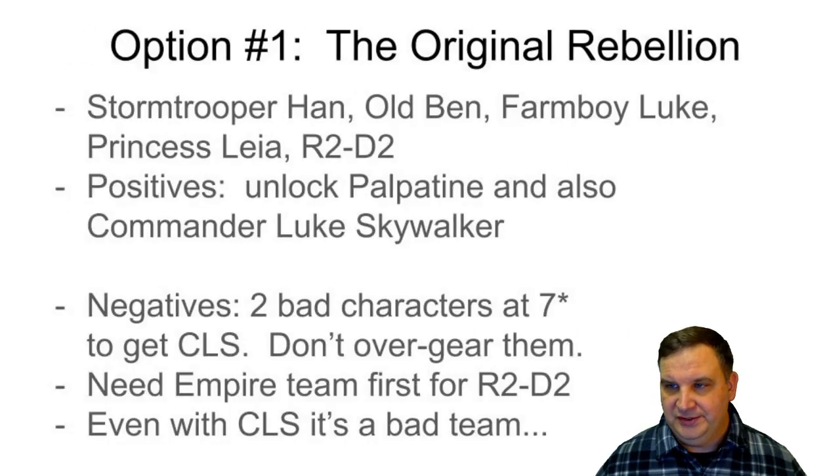The first option is the Original Rebellion: Stormtrooper Han, Old Ben, Farm Boy Luke, Princess Leia, and R2-D2. Those are the characters needed to unlock Commander Luke Skywalker. He is a great Rebel leader, and if you want to go for him early game, these are the five characters you need to work through his event. You can also unlock Palpatine with Rebels from this team.